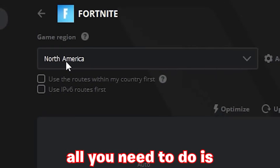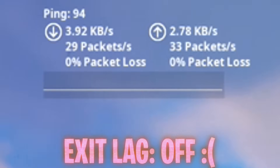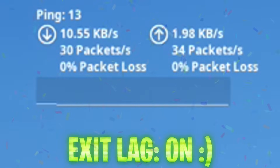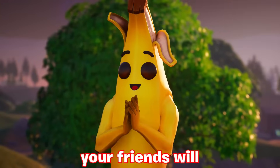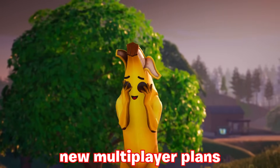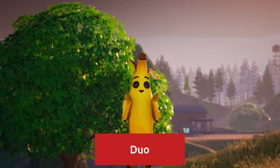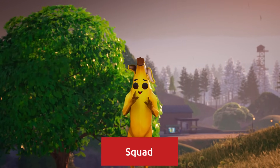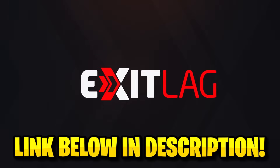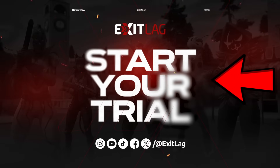From the user-friendly interface you can simply find your game by typing it in — for me that's Fortnite. Then all you need to do is set it to your region and apply routes, and you're done. Before ExitLag I was in the 90s in terms of my ping, but from activating it it's now between 10 and 20. ExitLag also now offers multiplayer plans — a duo package for two users or a squad package for five users. Use my link in the description or pinned comment and try out ExitLag today — get your first three days completely free.